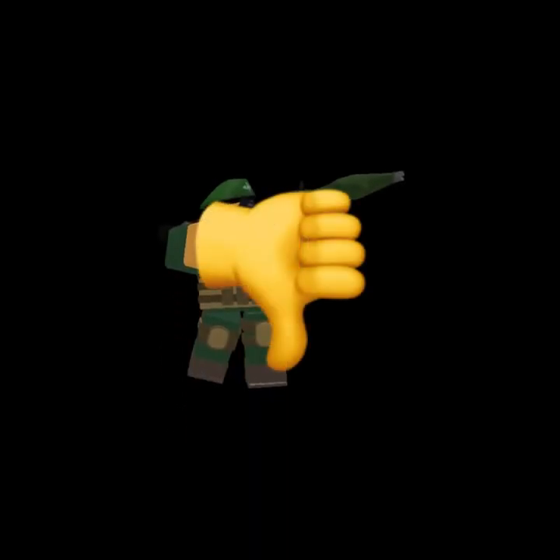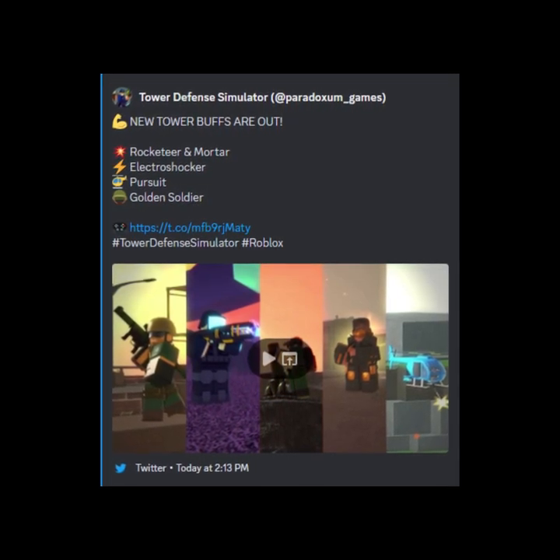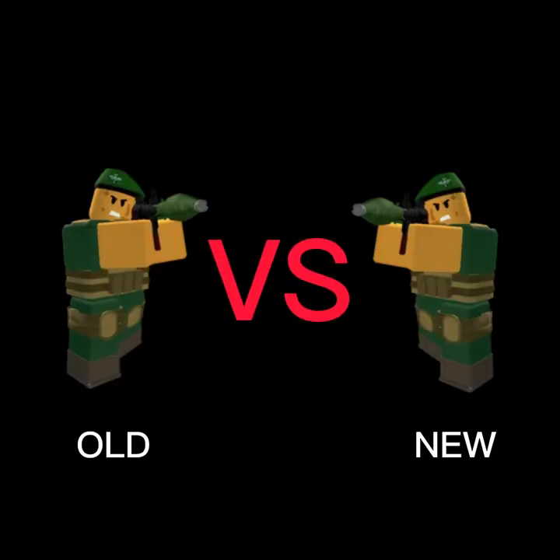For the longest time, the Rocketeer has been easily the worst tower in Tower Defense Simulator. It had the worst DPS in the game, yet still cost more than a max level Gladiator. However, on the 21st of March, 2023, the Rocketeer got one of the biggest buffs any tower has ever gotten. In this video, I'll be comparing the stats of the old Rocketeer versus the new one.